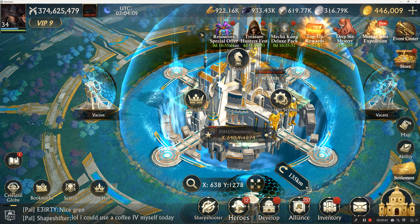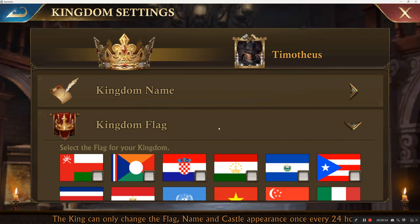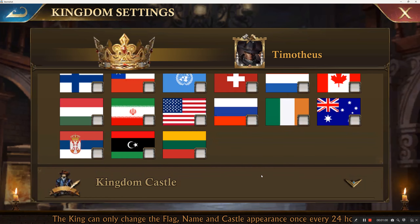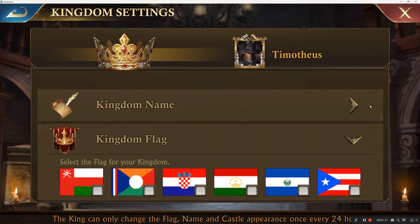Click on the Citadel again and go to kingdom settings — you can actually change the name of the kingdom. You can also select a flag. I changed this from the default to a different one, so it's just cosmetic stuff, nothing too serious.